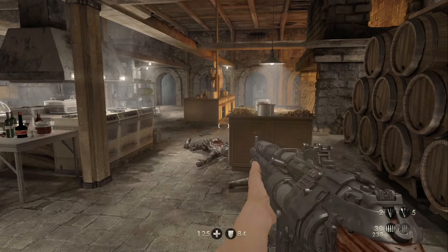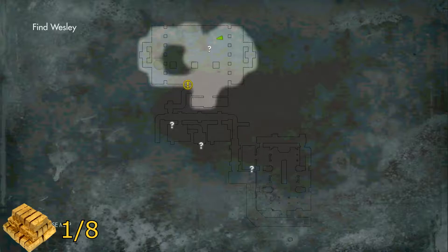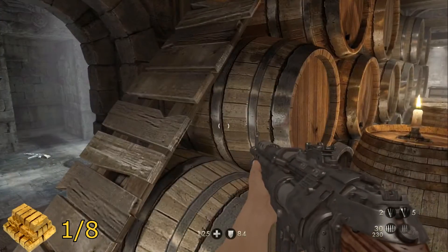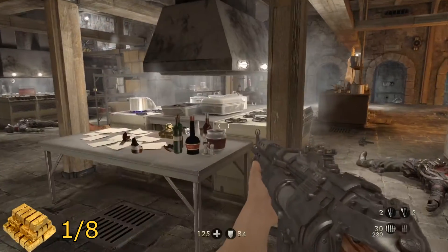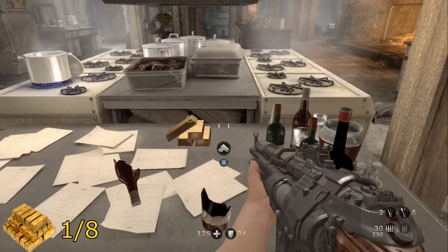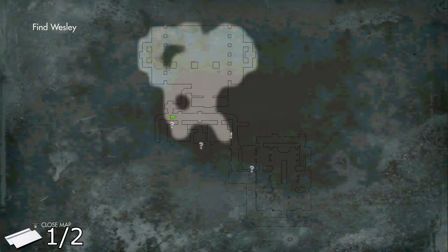For the first piece of gold, when you're here on the map it is the kitchen area. It is a little ways into the chapter — there are a couple of commanders here that you have to take out. But once you've cleared everything out, on the table here will be your first little bit of gold.